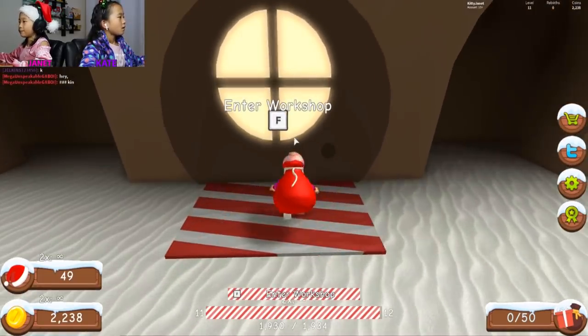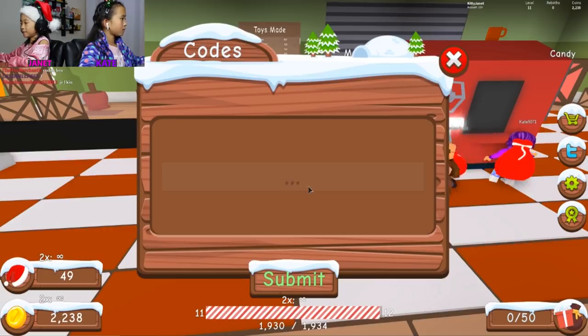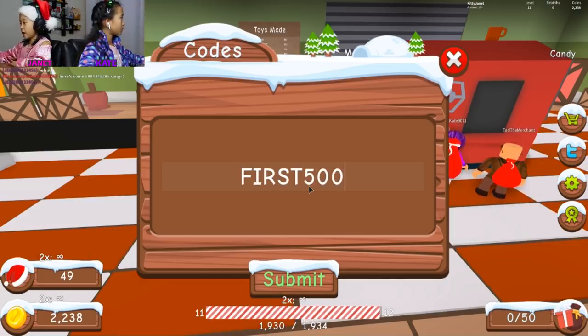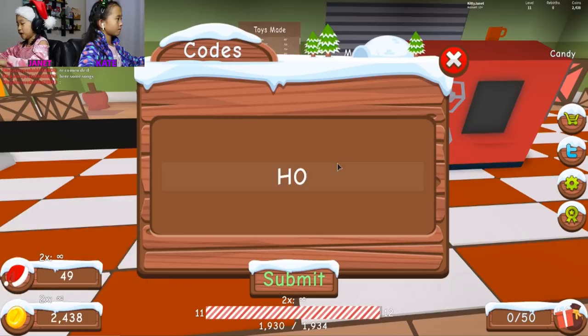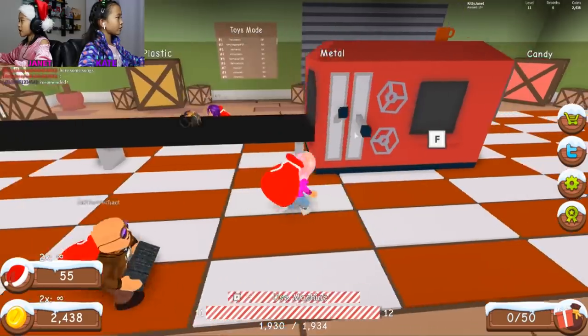So we go into the workshop. We come over here and I type in 'FIRST' all capital and then 500, touch submit, and I receive 200 coins. There's another one - I'm gonna do H-O-H-O-H-O, that's 'ho ho ho', and I got six cheer. The cheers are the Santas.